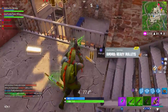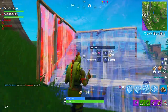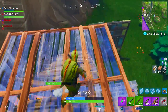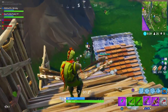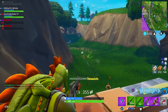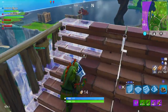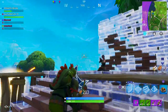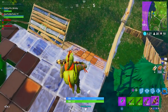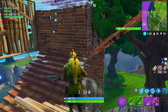Step number two: now that the double pump has been nerfed and people aren't really using it, there's basically another double pump method that everyone's using. A lot of people are running a pump as their main shotgun and then a tactical shotgun as their secondary. Once they get the shot, or if they miss, they can switch to the tack and shoot with that gun instead of waiting on the pump's reload. The reason they do this is because shotguns are very good in up-close fights, and it takes way too long to pump again if you don't finish the kill. So it's kind of like double pumping, but it's just double shotgun.